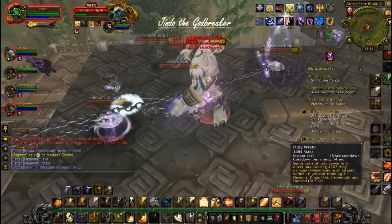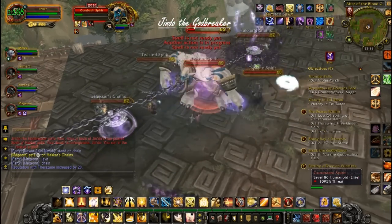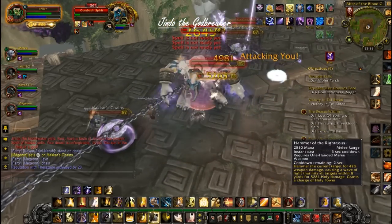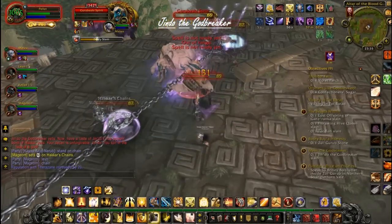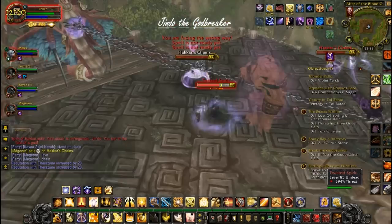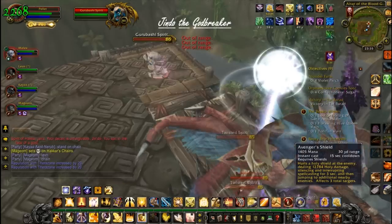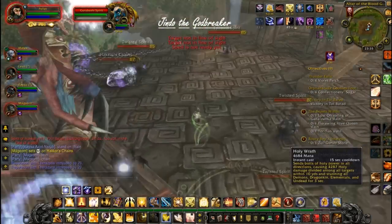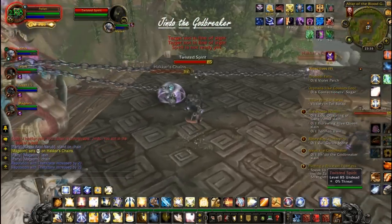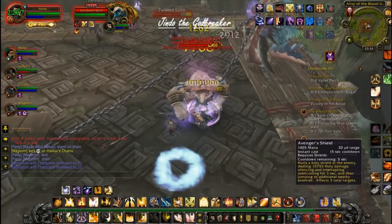The encounter pretty much revolves around your tank tanking the spirit, and your DPS knowing to stand on the chains. After all the shields have been broken on the chains, Jindo himself will automatically die. However, getting that far and keeping yourself alive — will the DPS do enough damage to both take down the spirits, take down the chains, and take down anything that's attacking the healer, whilst avoiding the void zones — makes this encounter one of the most difficult in-game at the moment.